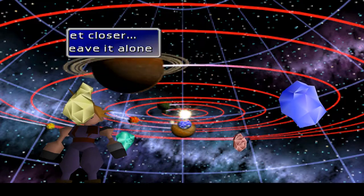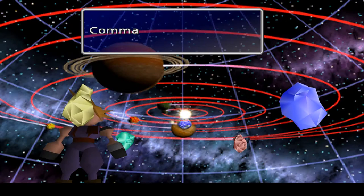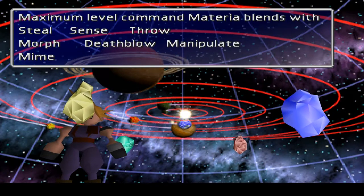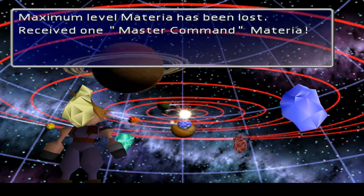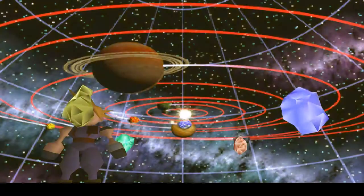Cloud, huge materia. Yes, I'm going to get closer to this one — it will emit quite a glow. It's the same as the command materia. Maximum level command materia blends with Steel, Sense, Throw, Morph, Deathblow, Manipulate and Mime. I mean, it's pretty good. It's not the end magic and stuff like that I wanted — I was surprised at that, actually. No biggie there. We do have separate, so that is all good.